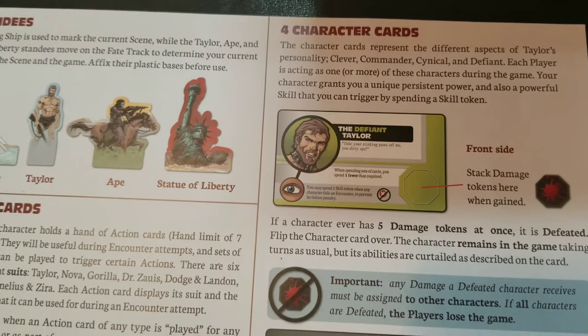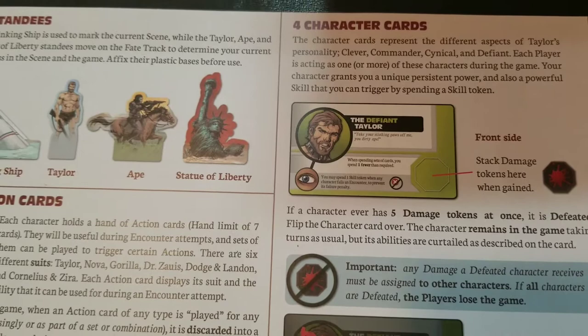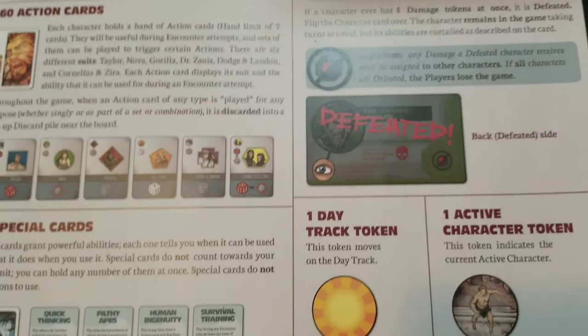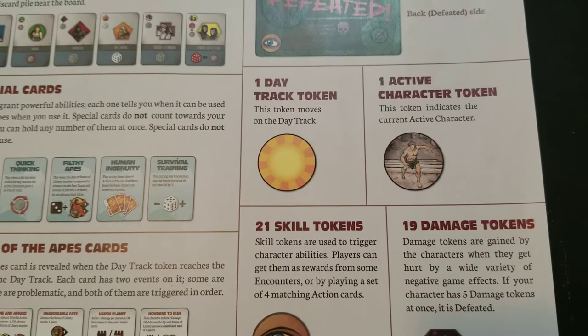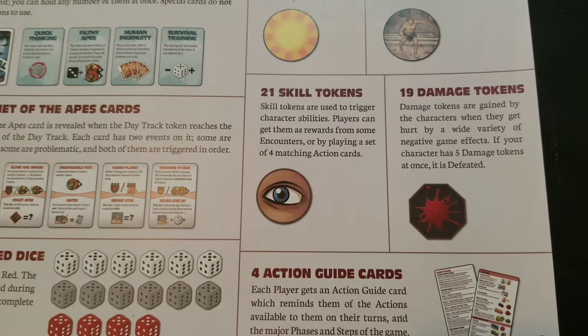The four character cards are Clever Taylor, Cynical Taylor, Defiant Taylor, and Commander Taylor, each representing different aspects of his personality. They grant different abilities during the game based on their forte. If they do get defeated, they're still in the game but with limited abilities — you just flip the cards. There's also a day tracker token, a first player activation token, skill tokens which are your currency in the game, and damage tokens to keep track of damage.